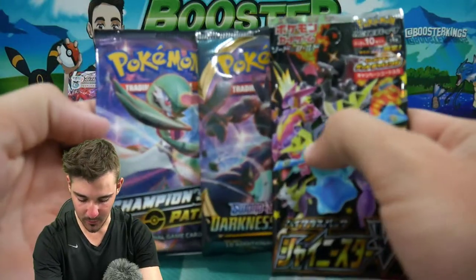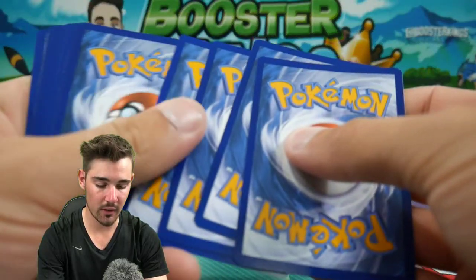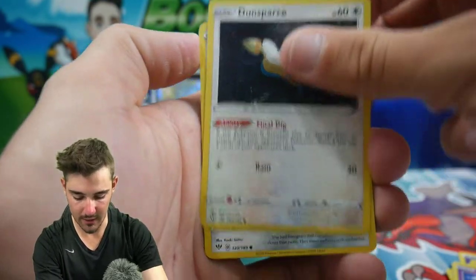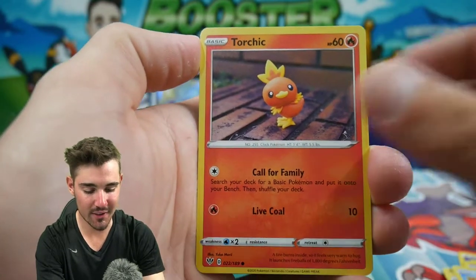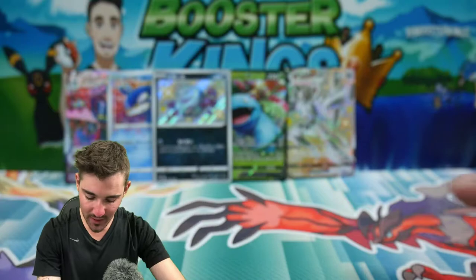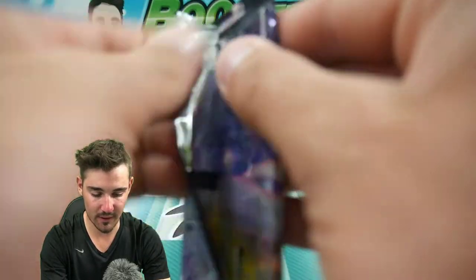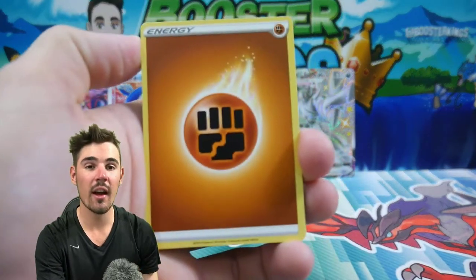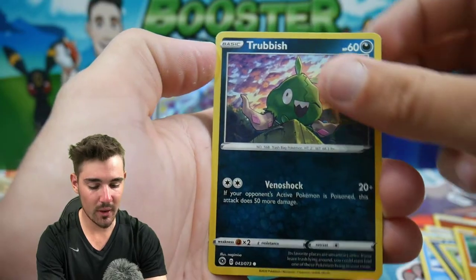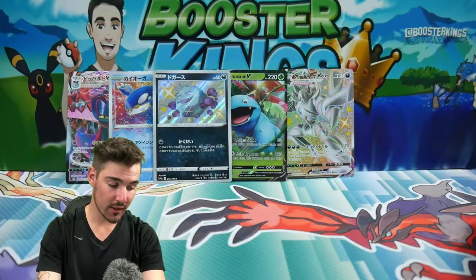We have one of each pack left — one Champion's Path, one Darkness Ablaze, and one Shiny Star V. Going with Darkness Ablaze first: Psychic Energy, a Vanillish, a Polteageist, Solrock, Jigglypuff, a Dunsparce, Klinklang, a Marnie, a Torchic, Falinks, and a Wigglytuff. Where are all the Ultra Rares? What is actually happening? Then Champion's Path — bring us home: we have a Trubbish, a Leopard, and a Lycanroc. Where are all the Ultra Rares? This is crazy, absolute craziness.